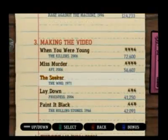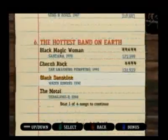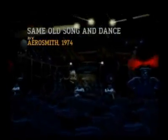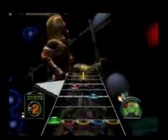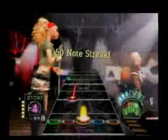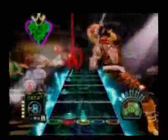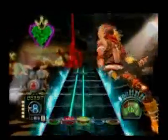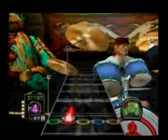The track list itself is an impressive lineup of classic, alternative, punk, and modern rock. Essentially, this list provides something for all tastes in music, and songs from artists ranging from A to ZZ Top all make appearances, whether as cover tunes or this time around performed by the original artist. You'll notice some visual changes on screen during performances, like a note streak counter, but clearly there was a 'if it ain't broken, don't fix it' mentality behind this title, and that was probably a smart move.